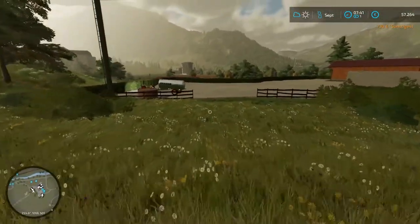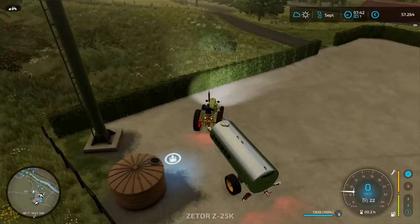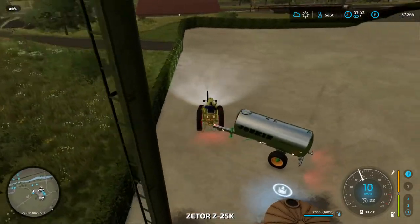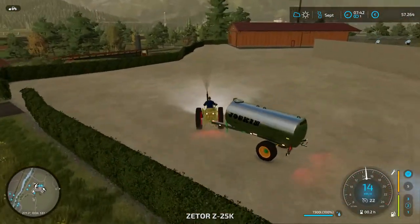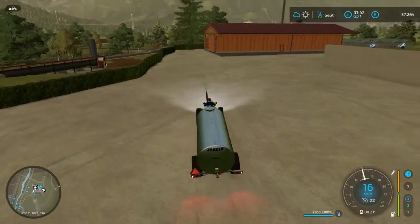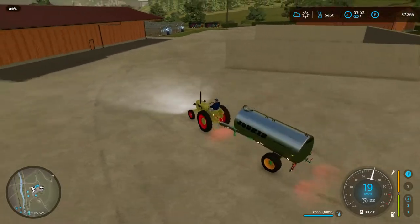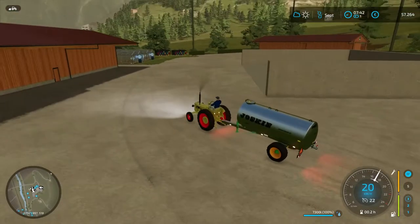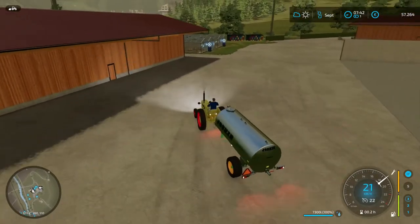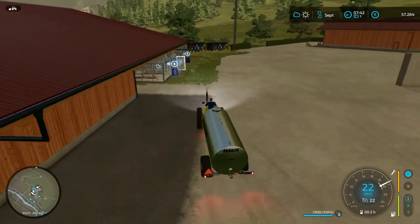Dann schauen wir einmal, wie viel wir da mit dem schönen Glashaus verdienen – mit Salat, Tomaten und so weiter. Schreibt gerne einmal eure Meinung in die Kommentare, was wir so machen sollen als nächstes. Sollen wir dann gleich auf Tiere gehen? Oder auf Weinbau, Oliven? Oder sollen wir das aus dem Projekt rauslassen?